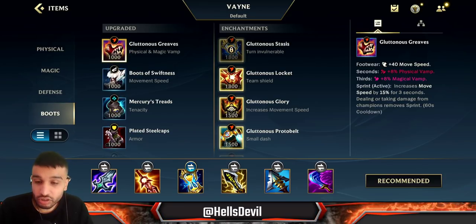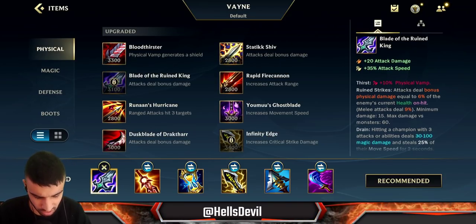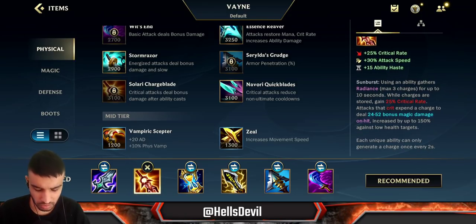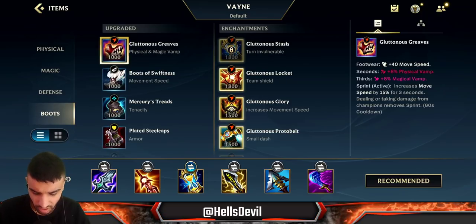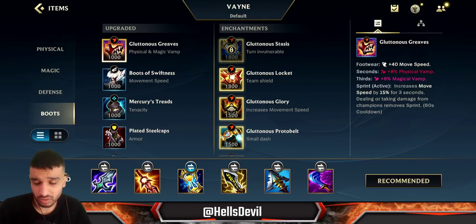Then make sure you get the Glutinous Greaves, because not only do you deal physical damage, you also deal some magic damage. As you can see, Blade of the Rune King deals magic damage, and Solaris Charge Blade also deals magic damage. Although it might not seem like a lot, Glutinous Greaves gives you both magical vamp and physical vamp, so it's gonna heal you up a lot when you play Vayne.